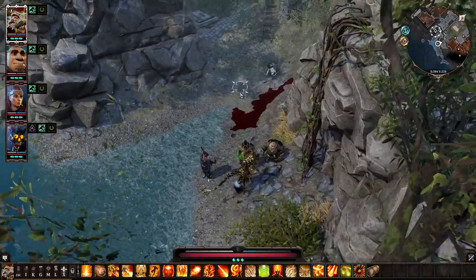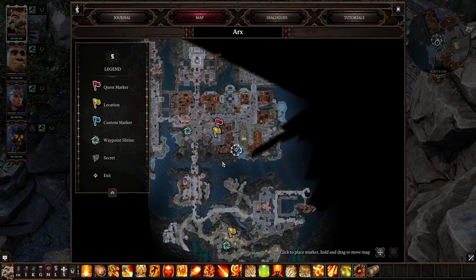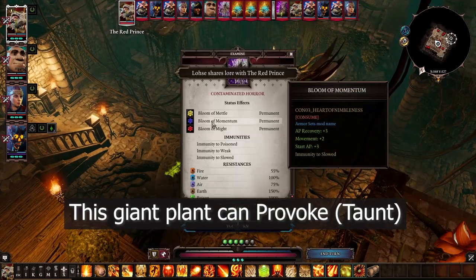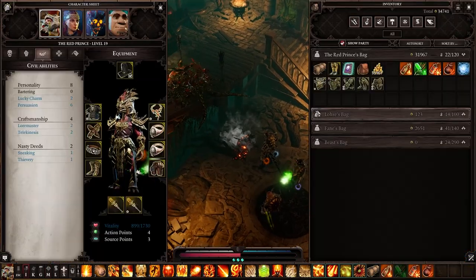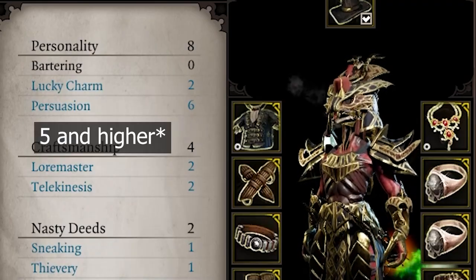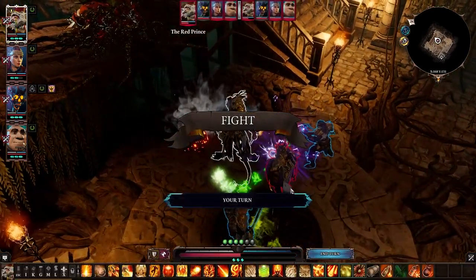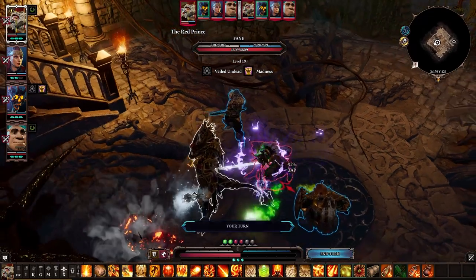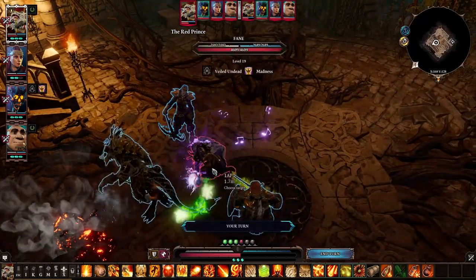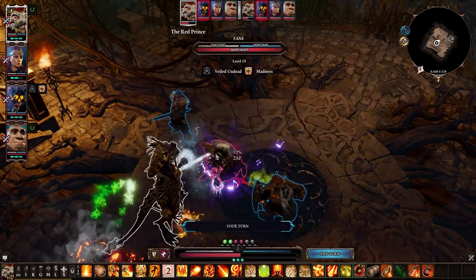Next: the Contamination Set. The main difficulty is obtaining the helmet piece in Act 4. Not only is the fight for it pretty difficult, but once you've got the helmet, you need to put it on only on a character with level 5 persuasion. Otherwise you will fail a dialogue check and that character will become permanently mad. All your other companions will have to kill that character — and if you're solo and screw this persuasion check, you immediately lose.